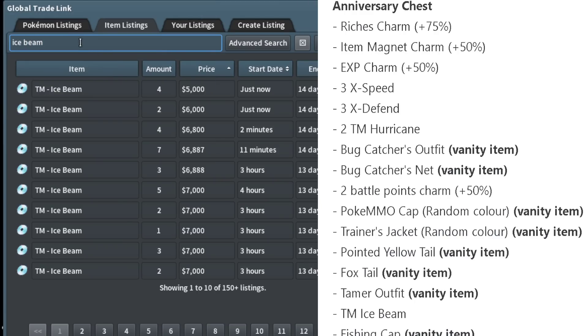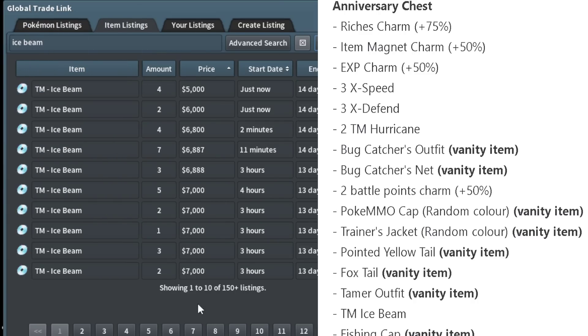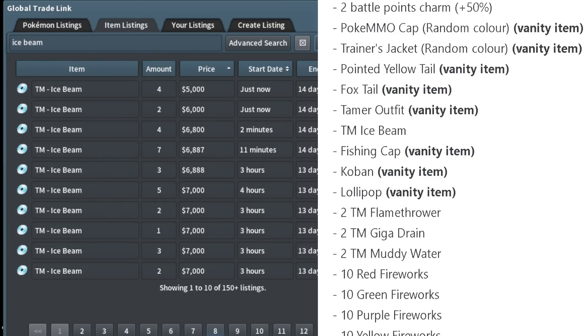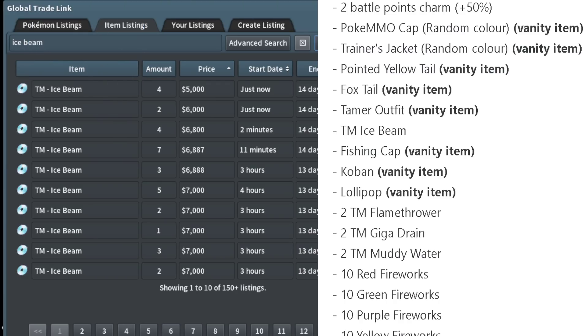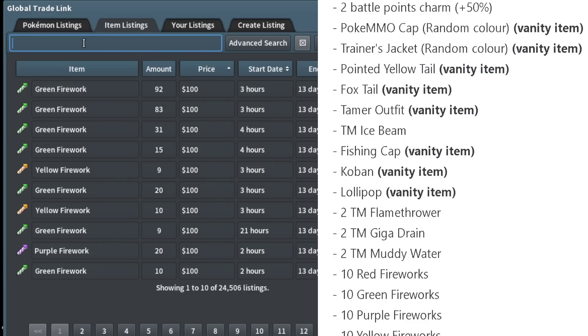Ice Beam — look at all these really good TMs that are really cheap right now. If you want to make an uncommon investment that not enough people make, invest in really good TMs like Ice Beam, Flamethrower, Giga Drain. Rare Candies are also really good. Investing in certain items that are constantly being bought outside of the event is really smart right now.